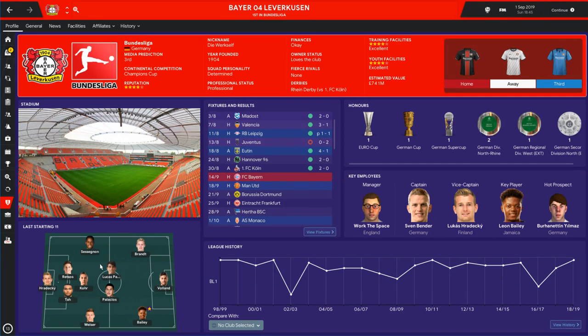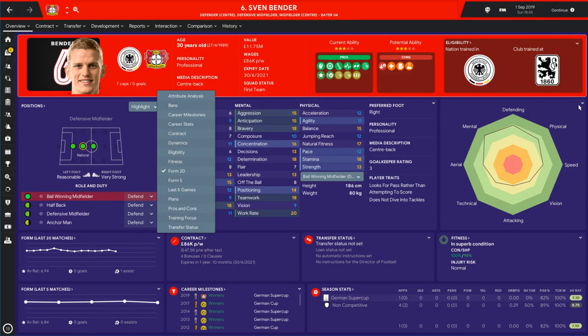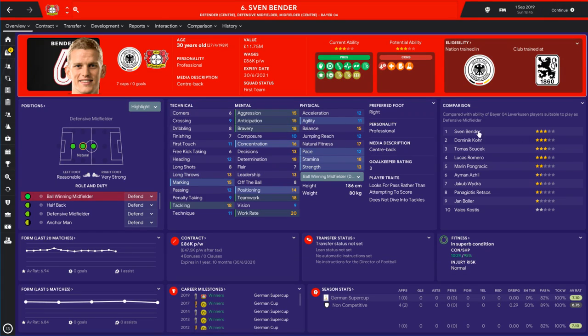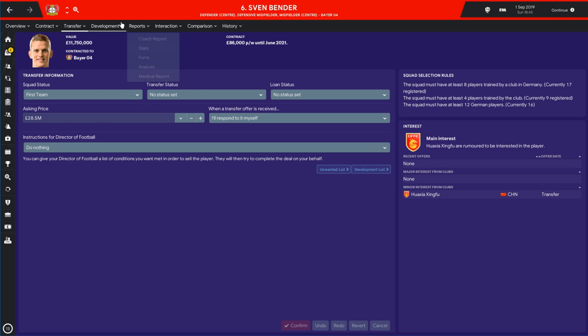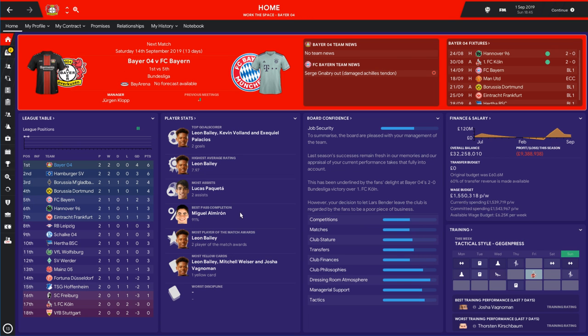You've got the last starting XI here, which is a really nice panel. On the player screen you've got form for the last 20 matches, form for the last five matches, and a few other options. You could even set up a comparison to compare all your players. Obviously people have completely different preferences when it comes to skins — this one is designed very much with my needs in mind, but it adds substantial improvements to the screens you see the most. It's mostly about sticking with what's good about the FM default skin and improving screens that Football Manager probably don't push as far as they could because of the lack of licensing.